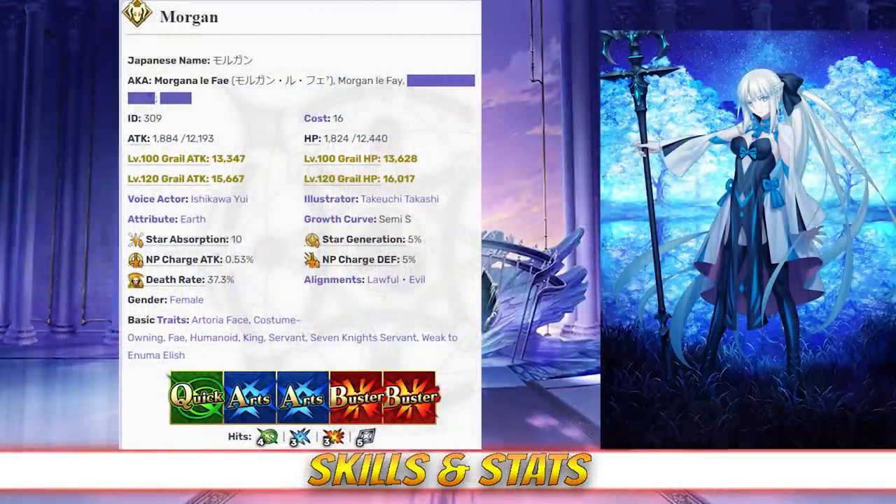Morgan has a max HP of 12,440 and a max attack of 12,193, which becomes 13,412 due to her Berserker class modifier. Morgan's stats are fairly average as far as Berserkers go, with average HP and slightly above average attack for her class. Naturally, her attack still ranks among the highest in the game compared to the rest of the SSR servants, but she does have very low HP.